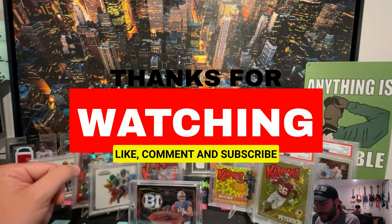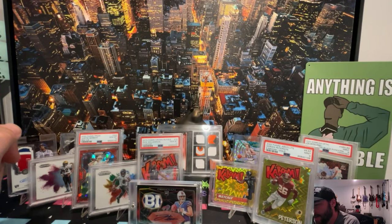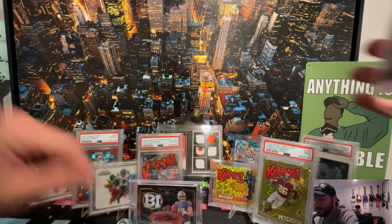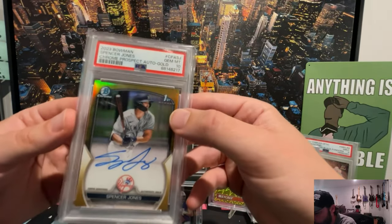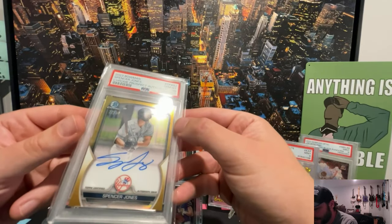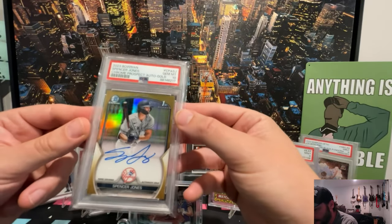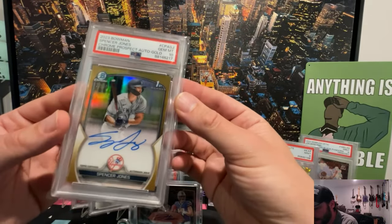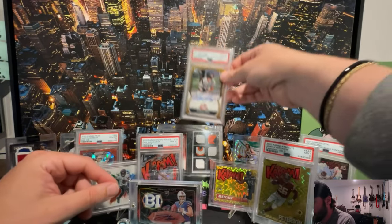Card number one — this may be a surprise, and this is a gamble because this is a prospect, but I very much think he is going to pan out. Here's your number one card: a Spencer Jones on-card auto numbered to 50, gem mint 10. People argue who the top Yankees prospect is — Spencer Jones or Dominguez. Probably Dominguez right now, but Spencer Jones I think holds a lot of weight. This card comps on eBay for about $3,500, and this is one I'm definitely holding onto. That is your number one card.